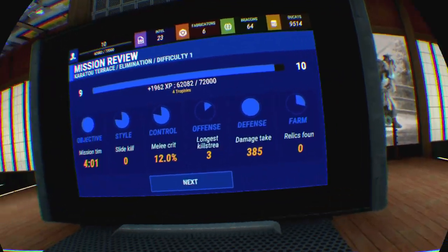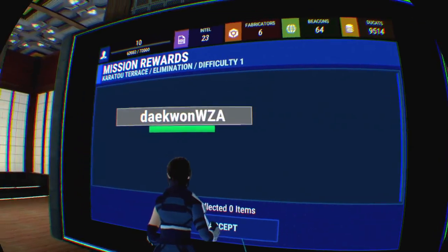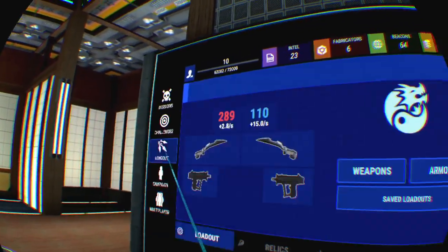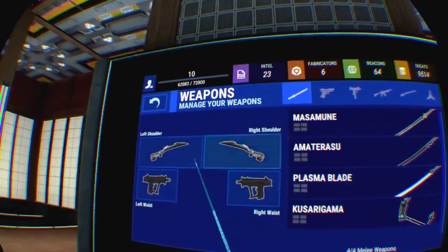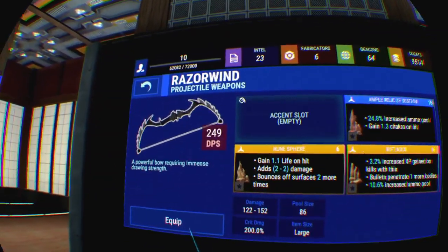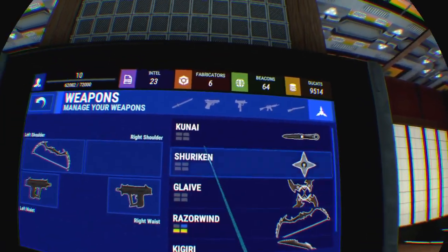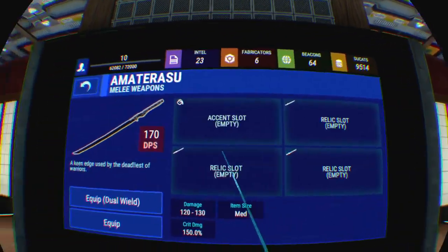Hey, we did it! I'll take that. This is difficulty one - maybe I flipped it back. There's tier one and then there's difficulty, so I don't know what the difference between the tiers and the difficulty is. I guess I had it on normal. I'm gonna change my loadout - I want my ball back. I like the ball. I think I might go back to my dual wield and skip the Wolverine claws - I wasn't doing much damage with them.